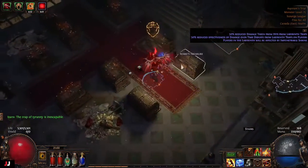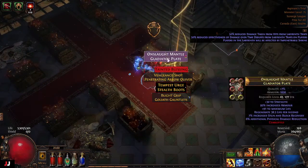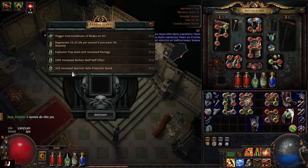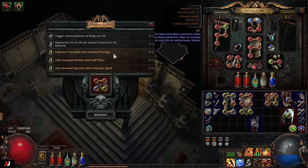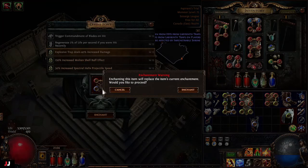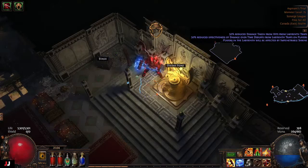Next lab. Two keys — Tainted Blessing, haven't had one of those in a while. Enchant time: Spectral Helix Projectile Speed, Molten Shell Buff Effect, Explosive Trap damage. We're going to either do the Regen or the Spectral Helix — I'll check what the Helix one's worth. Going to do Explosive Trap on this one; the cheapest is up for an Exalt. Ker-pow. For loot I didn't really make anything, just a bunch of Armor Scraps.